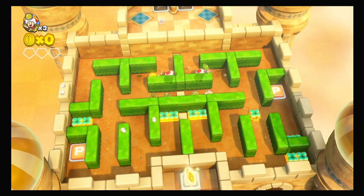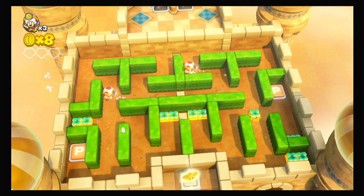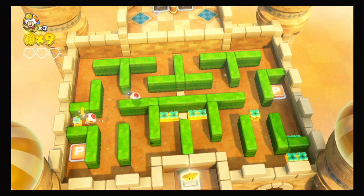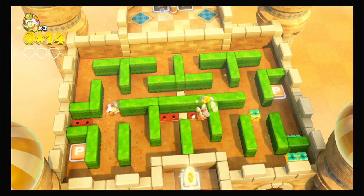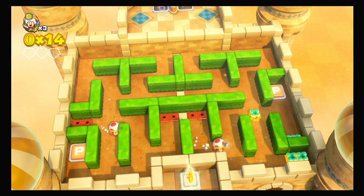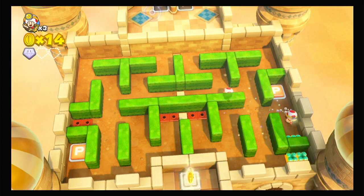There's two Captain Toads and there's the cherry. Okay, get some coins here. There's a P on both sides so we're gonna get it to proceed to another area. Okay, it takes two diamonds here, so we have the first diamond.